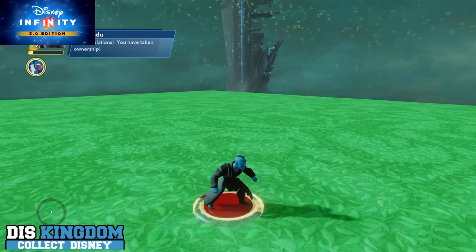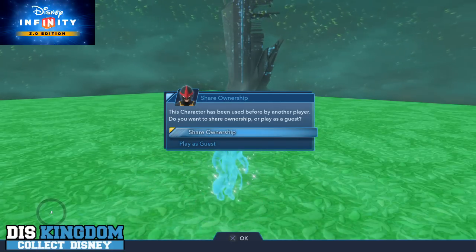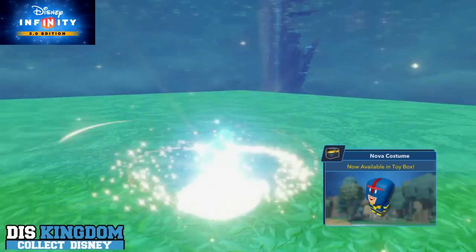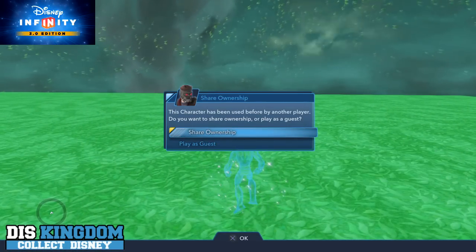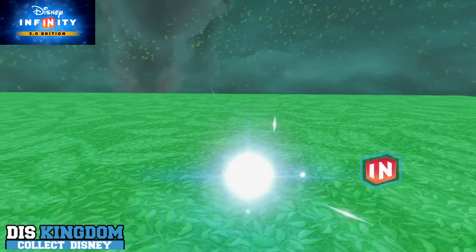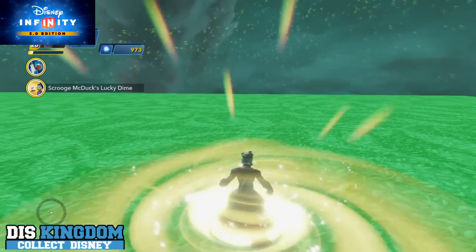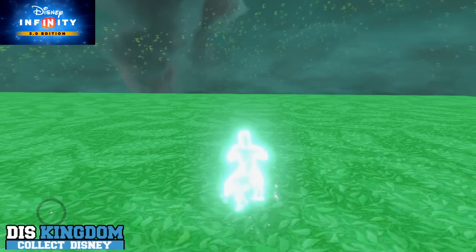And then we have Nova - congratulations, this Disney Infinity figure is now connected to your profile. Okay, a couple more to go. I'll put him in there - congratulations, this Disney Infinity figure is now connected to your profile. Peter Quill - but you can call me Star Lord. Star Lord is in. Let's put in Iron Man.